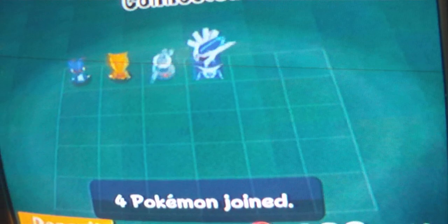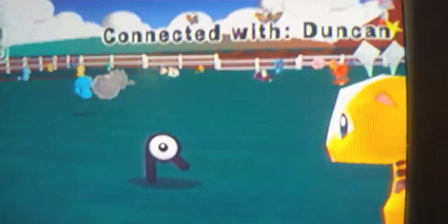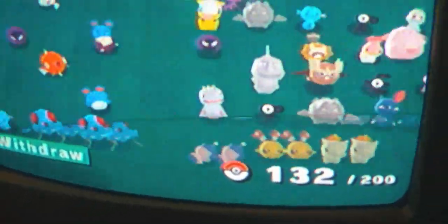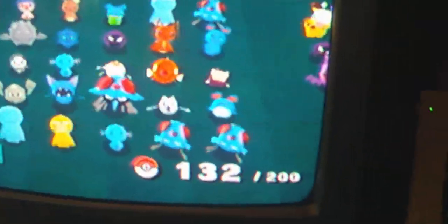I think they can even evolve in here. There's my Dialga — doesn't the Dialga look cute? And then you have them there, and you can withdraw. Click Save and you can see it. It says connected with Duncan, because that's the first name of my character. There's all my Pokémon in there. It gives me an option to take the Pokémon I got there — so if I get original Pokémon on here, I can take those with me.